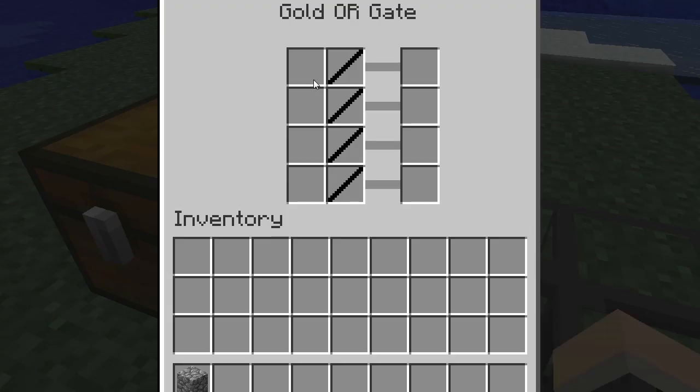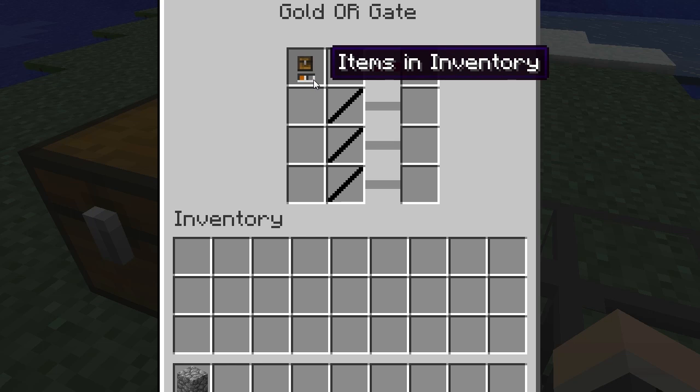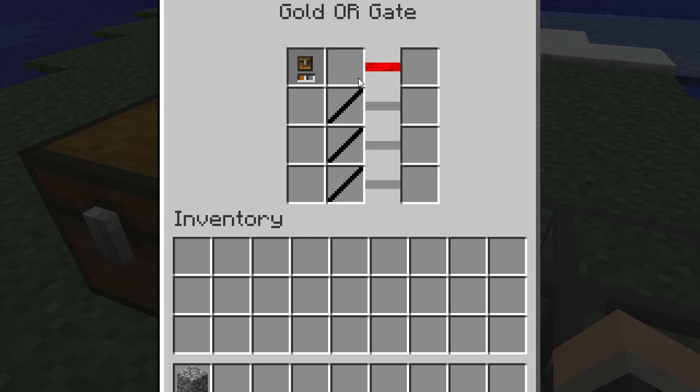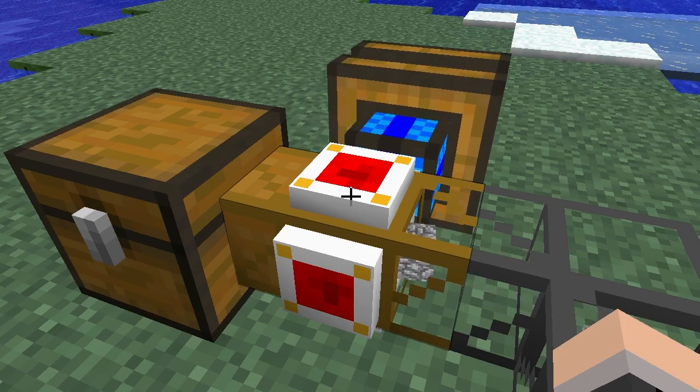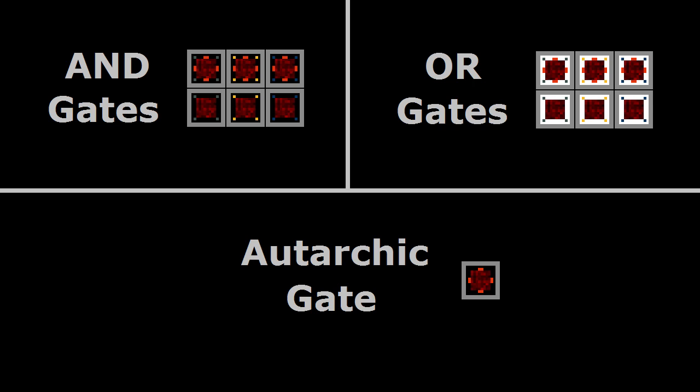The first box tells the gate to detect when there are items in the inventory. As you can see, the second box's black dash has disappeared. This then allows you to specify exactly which items in the inventory you want to detect. So if I place a cobblestone block here, the gate will only respond if there are cobblestone blocks in the chest's inventory. You will also notice that there are AND and OR variations, as well as autarkic variations of gates. I have separate tutorials for those which are located here.